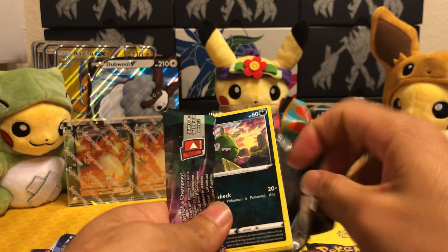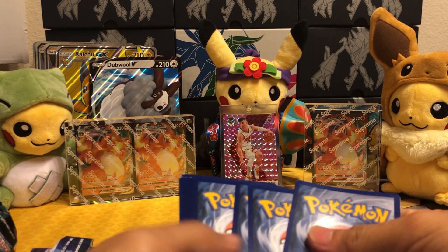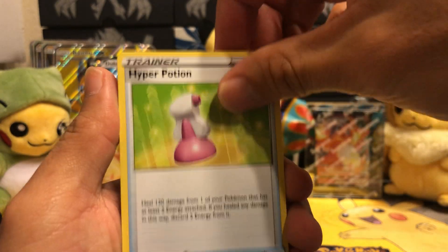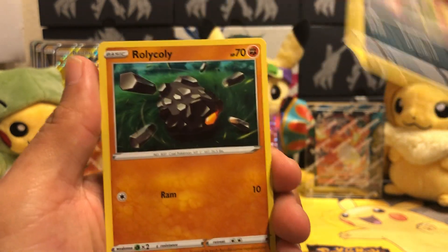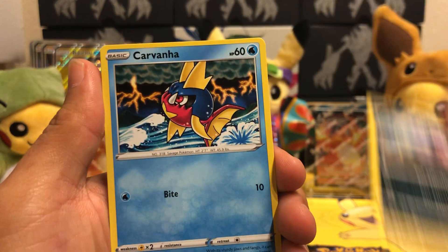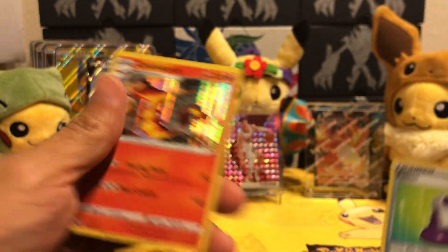Man, these packs feel so good to open. Potion, Fire, Hyper Potion, Rotom Bike, Machoke, Trubbish, Rolly Coli, Kakuna, Glaring Zigzagoon, Carvana again, Potion. And we get a holo Centiskorch.